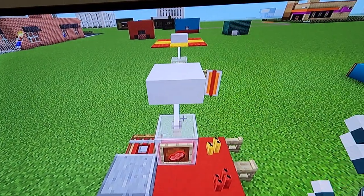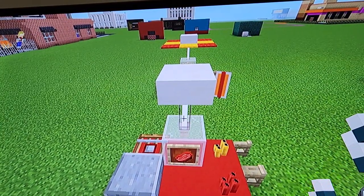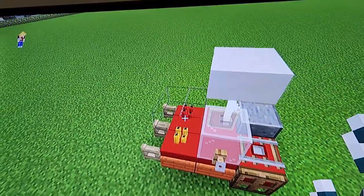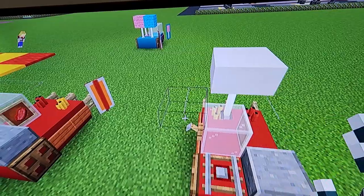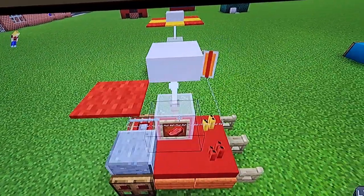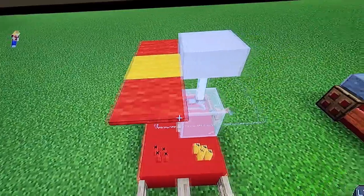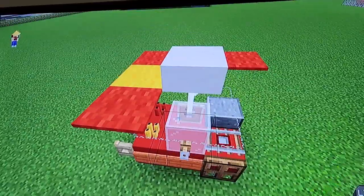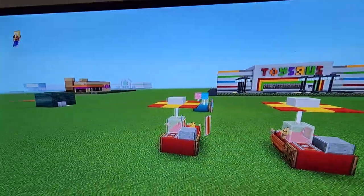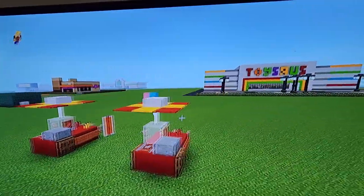You're just gonna take string and, where the end rod is, start placing it all the way around just like so until it forms a big square. Then place alternating red and yellow carpet all the way around, so it makes this cool pattern-looking thing. And yeah, that should be pretty good — that's just a simple umbrella.